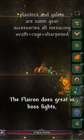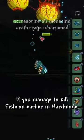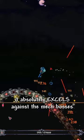The Flayron does great in boss fights, making easy work of Plantera, Golem, and even the Lunatic Cultist. If you manage to kill Fishron earlier in hard mode, it absolutely excels against the next bosses.